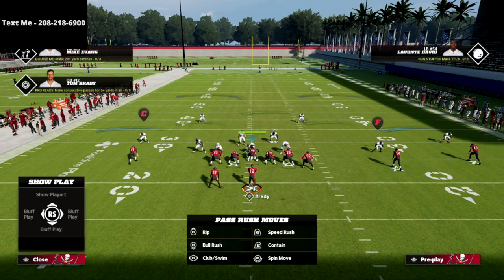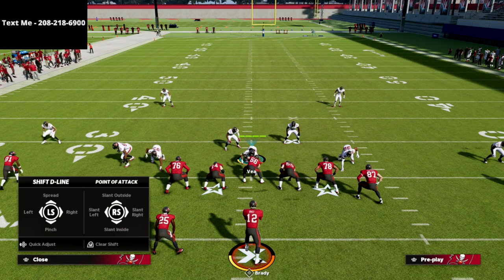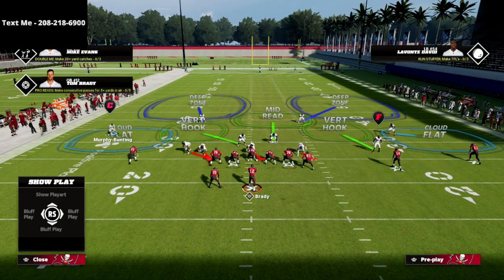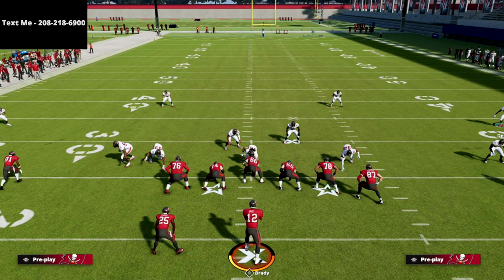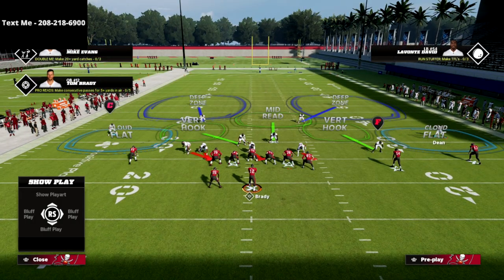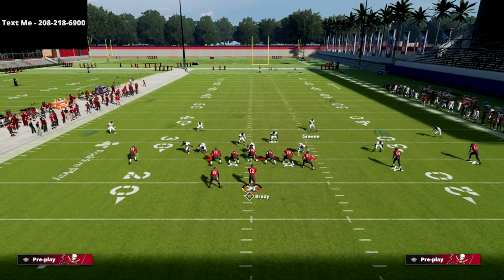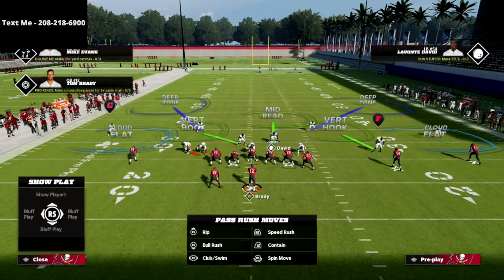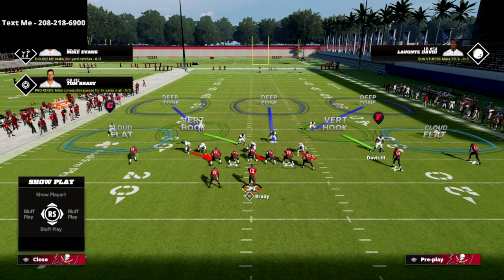We're going to audible to the Tampa Two once out of the huddle. Against U-Trips you get a decent alignment out of this. We'll spread our line and crash it out. When you base align your coverage, the cloud flat on the left goes into a very interesting backed-off position, which I really like. We'll bring the safeties down into outside thirds, and then put Lavonte David in the middle third.